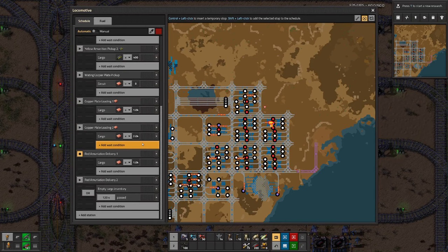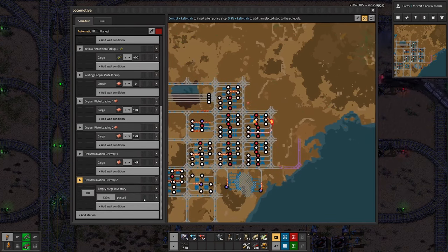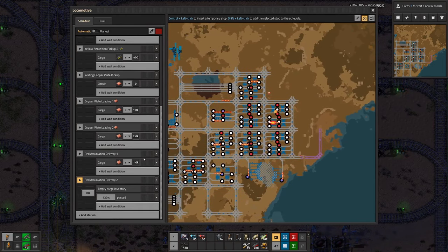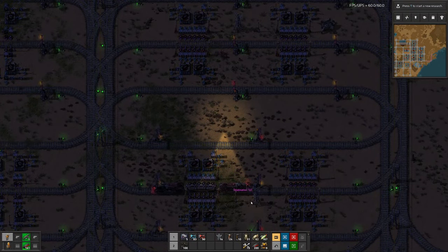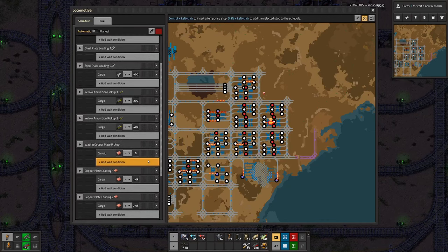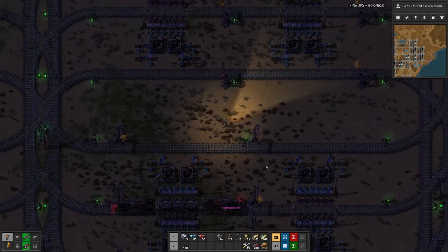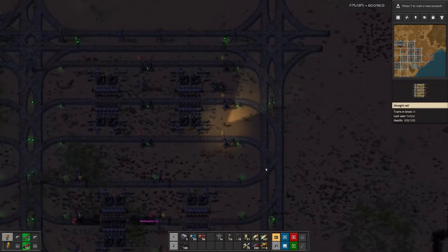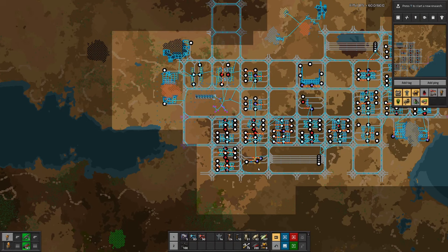I'm wondering why this train is waiting here. It's set wrong. Now it wants to go to train fueling.